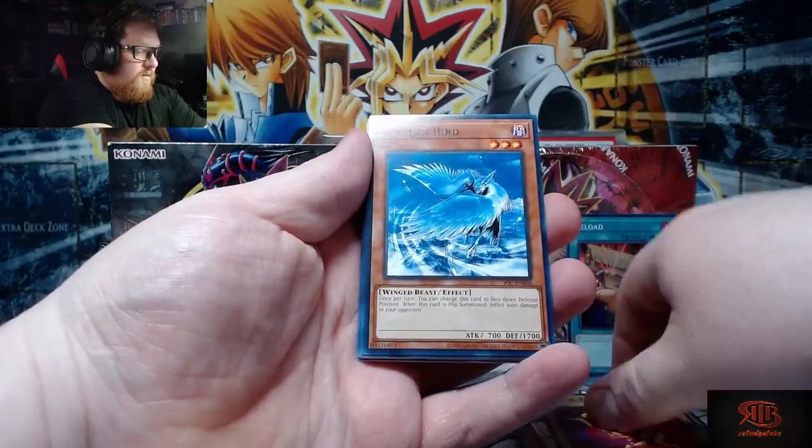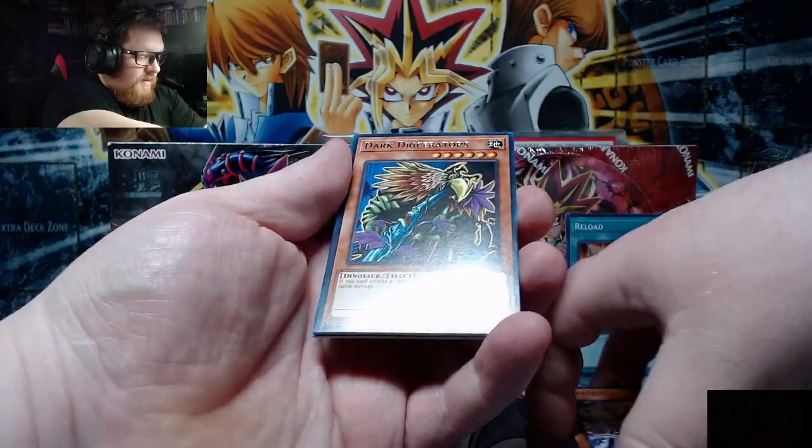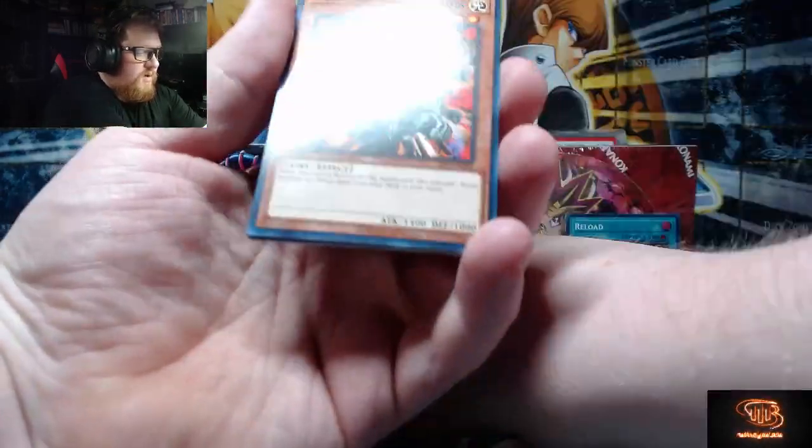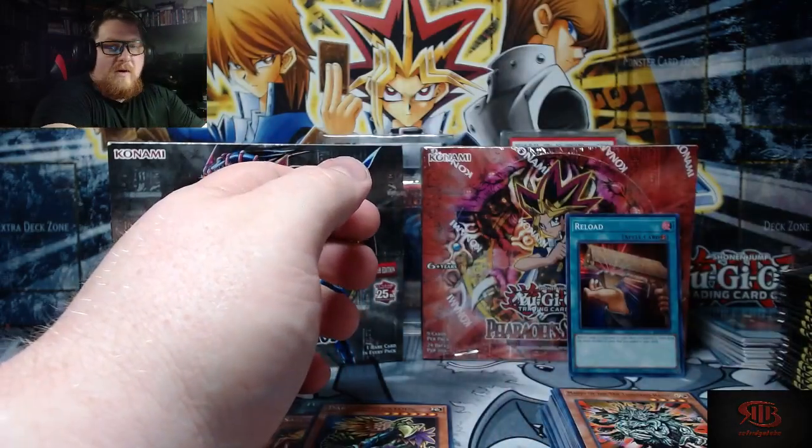I know there's going to be some commons and rares in here that are also really good, but we're going to only count the super rares and hires as hits. Ojama Yellow. Inferno. Dark Dry Soft Top. I already know I botched that name — I could have just taken a minute to read it.